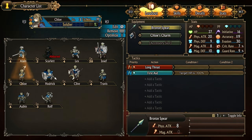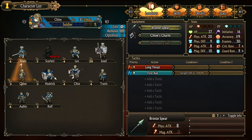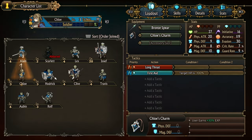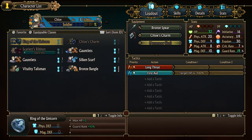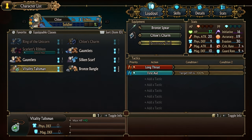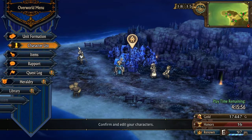There we go, that's what I was trying to do. I don't know why it wouldn't go to that menu. Okay, they have a favorites system - I like that. Equippable classes listed. They even have an optimize button. If you push Start, it'll optimize. We don't have anything sitting in our inventory that's not being used, I don't think.